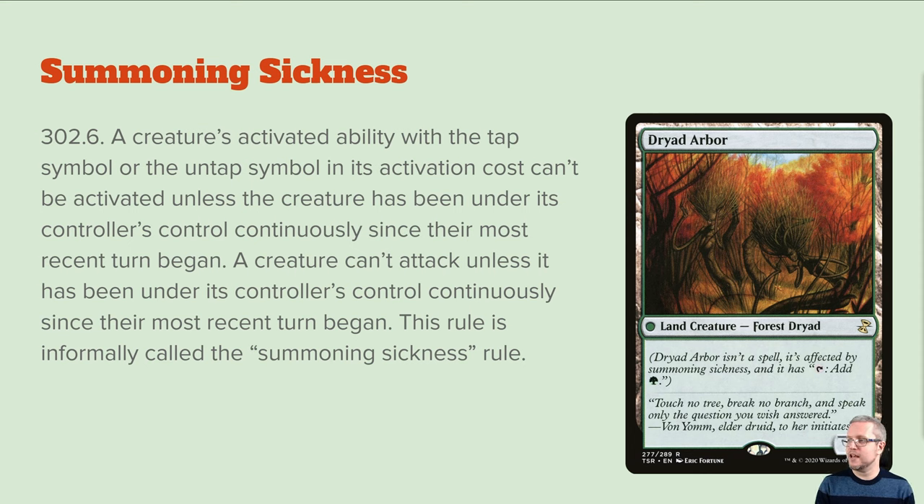Summoning sickness: an activated ability with a tap symbol or untap symbol can't be activated unless the creature has been under its controller's control continuously since their most recent turn began. It also can't attack unless that condition is met. That's summoning sickness — you've got to control it for a turn basically, and then you get to do things.